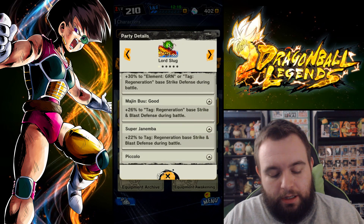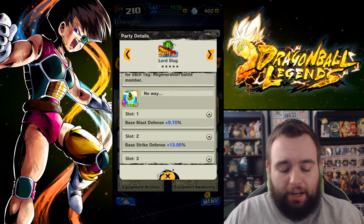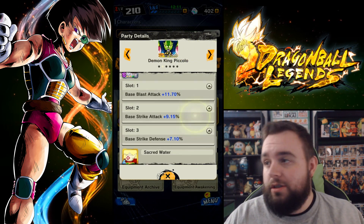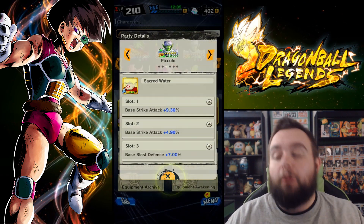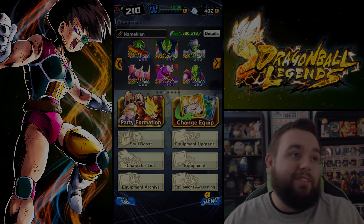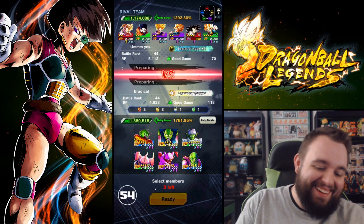We've got a whole bunch of boosted stuff. It's been a long time since I've used Demon King Piccolo as well, but he actually holds up pretty well. His main ability will always be clutch — taking two dragon balls. Slug has a chance to take dragon balls which is fantastic. And we all know the power of Marine Piccolo. Without further ado, let's jump in.